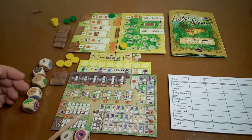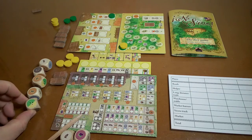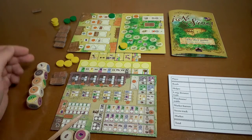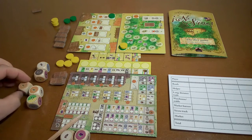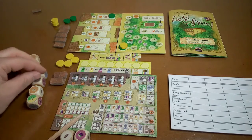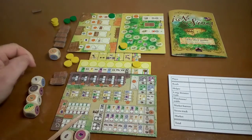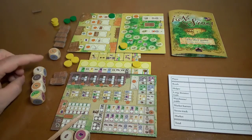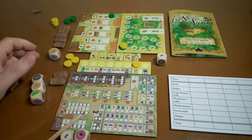We've rolled a pig, a donkey, two hats, and this one gets you wheat and olives. We have to pick one of these dice for us and one for the neutral player. I think I will take a hat so I can advance, and I will mark it on there. To the neutral player I think I will give him the pig.